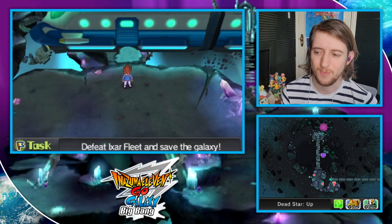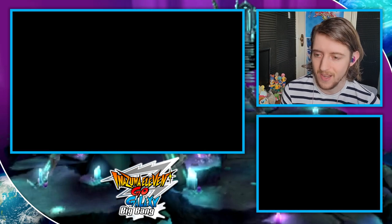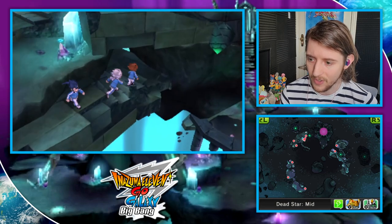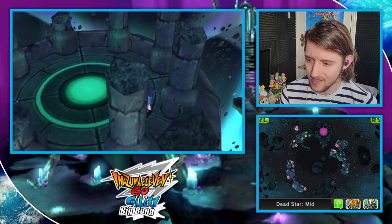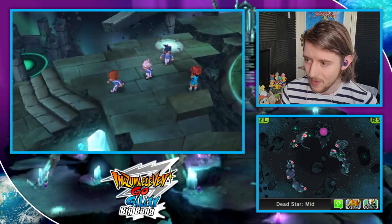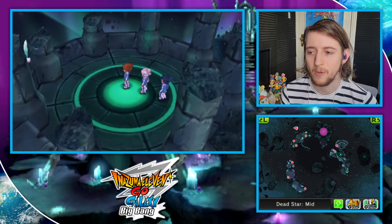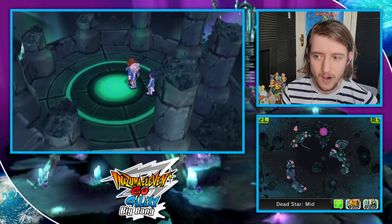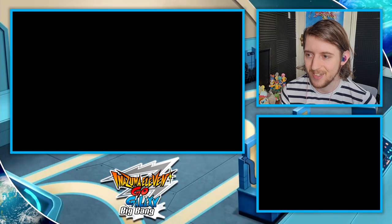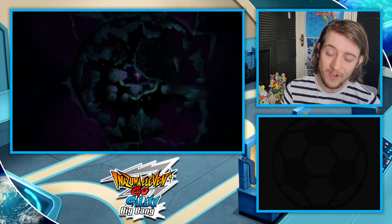Next, for the gold chests, we have to rather ominously start in the Lost Galaxy. This is the post-game area of Go Galaxy, and so anything locked behind a gold chest you cannot get until you have explored this area. Follow the map to the Dead Star Mid — there's a little cut-off path that leads underneath. The map starts with this teleporter, so you spawn in, circle down, and eventually find your way to one of the most valuable treasure chests in Inazuma 11 history: the Gold Key.